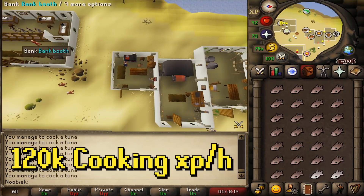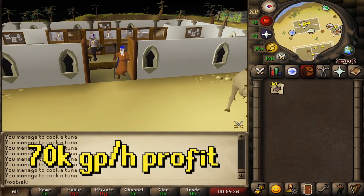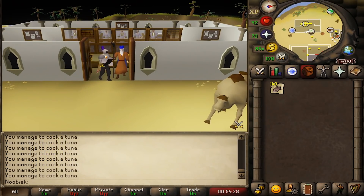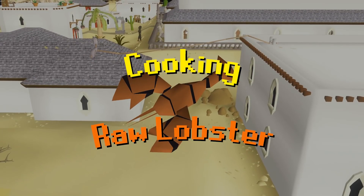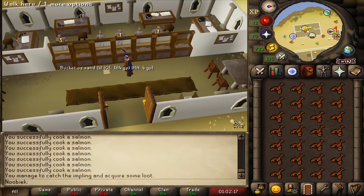Raw tunas require 30 Cooking, with 55 plus recommended. Cooking them offers up to 120,000 XP per hour and over 70,000 GP profit per hour — twice as much profit as salmon.